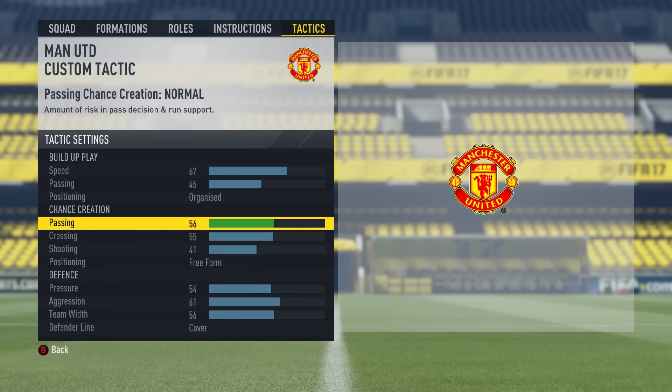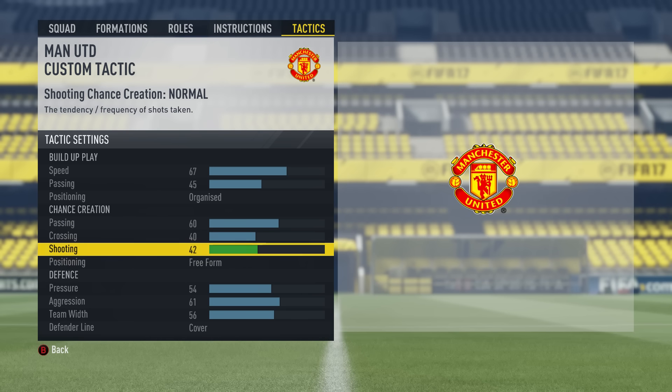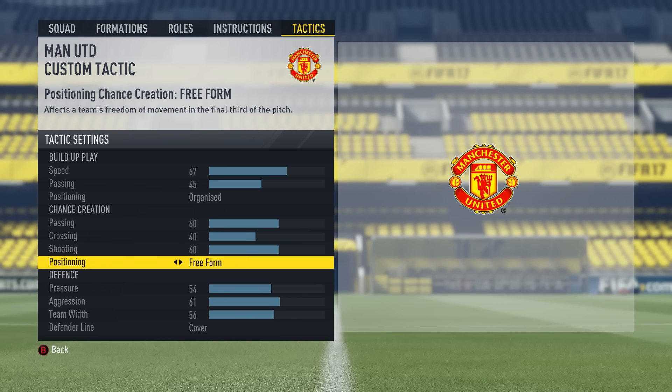For chance creation, as I always pretty much have, I put high values for passing. Crossing is a little lower — my main focus is always on passing, dribbling, and shooting. So 60 for passing, 40 on crossing, 60 for shooting as well. And in the attack, we do put positioning on free form, because in the offense we want to show all the creativity we have to really break open that defense.